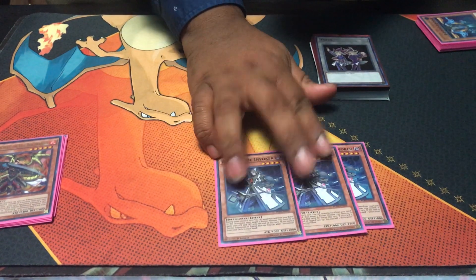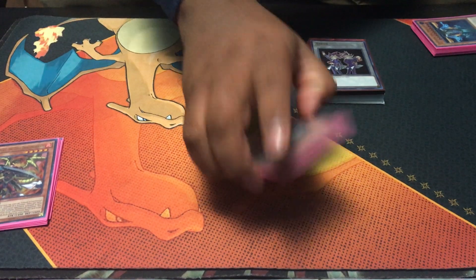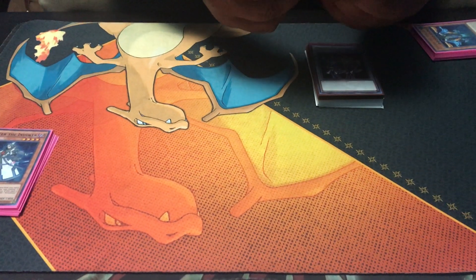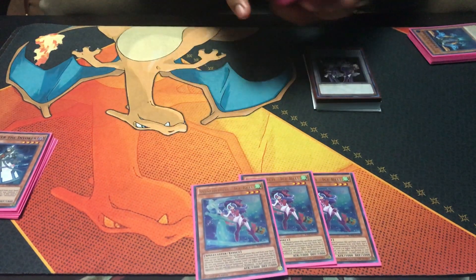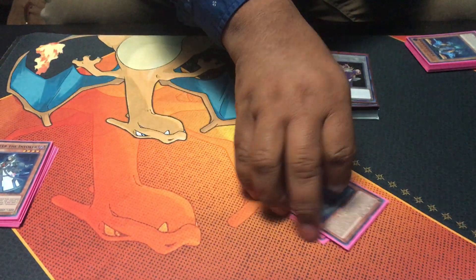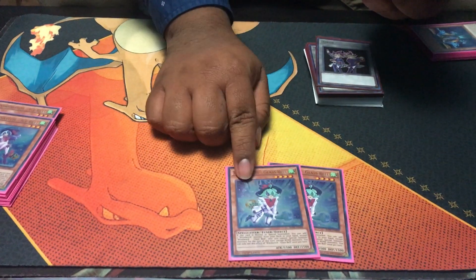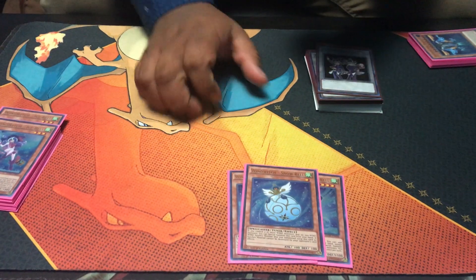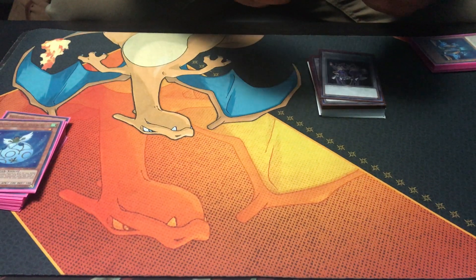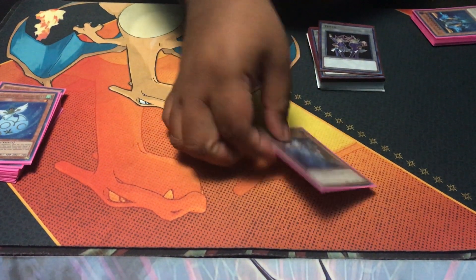Triple Alistair because it's the best one-card engine in the game — besides Rapier back when he was at three. Triple Wind Witch Ice Bell because she's my favorite. Then two of her and one of her because that's the ratio — the golden ratio, as they call it. And the Blue Boy himself, Spellbook Magician of Prophecy.